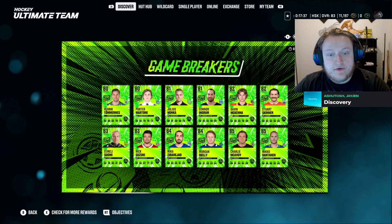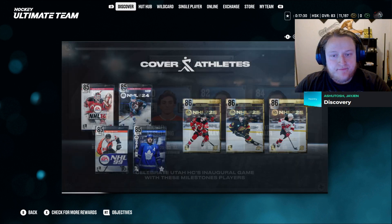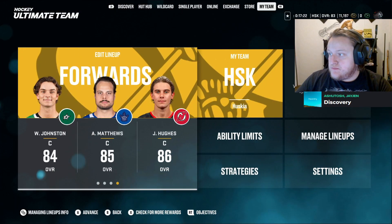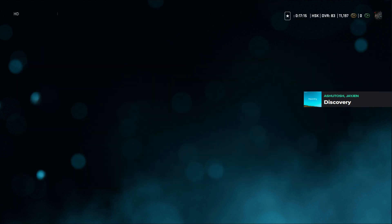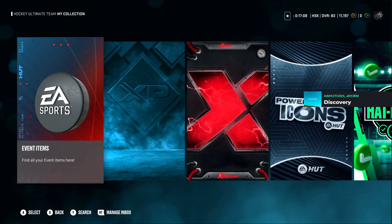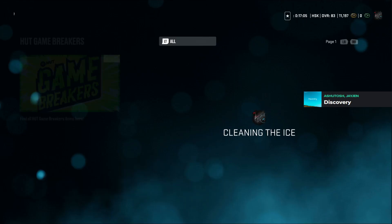So these are the cards I'm talking about — the green breakers — and we've got milestones right here. Utah inaugural game, we've got the cover athletes we had before. Let's go to events; we're going to go through the game breaker cards first because these are the big ones.